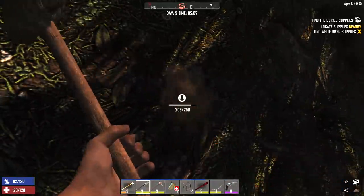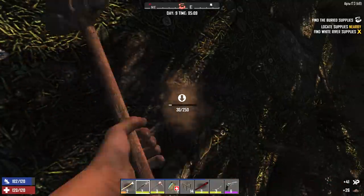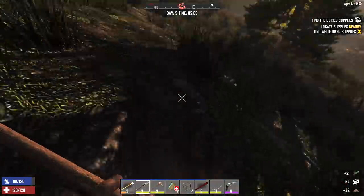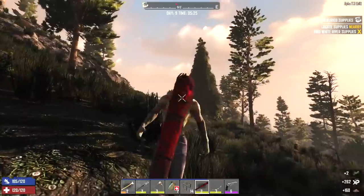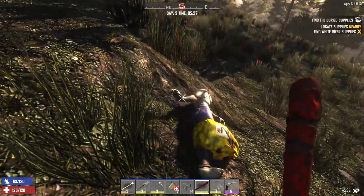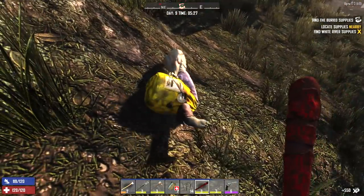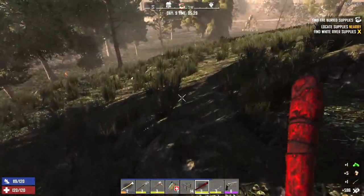I don't know if they changed that or not, because we couldn't find the first one we tried to dig up. Now we have the lucky goggles, so hopefully that makes it a little bit easier and we're successful this time. There we go — see what we got here. Nice. Level 2 shotgun, some ammo.